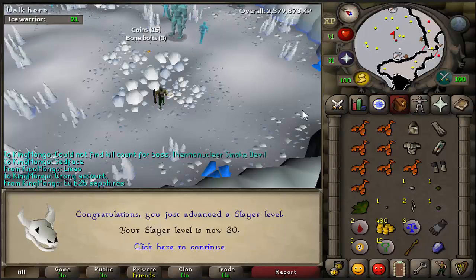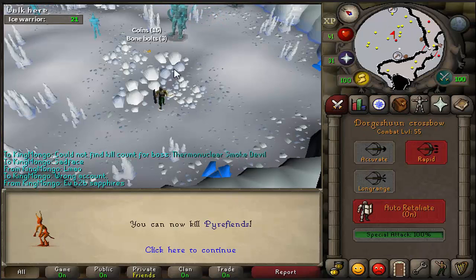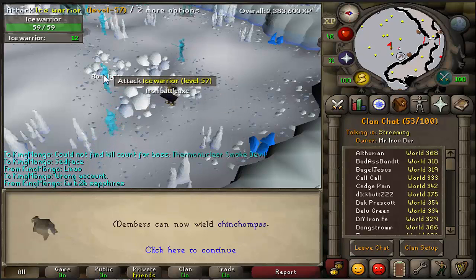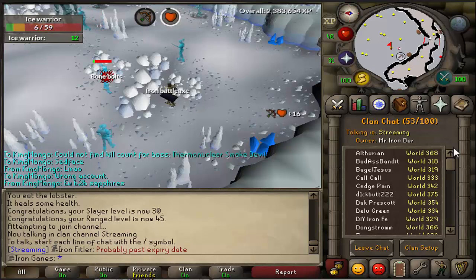Level 30 Slayer coming in. We can now do Power Fiends, which are pretty good for level 2 Blue Scrolls. So who knows, maybe Ranger Boots incoming? 45 frames. This task is absolutely amazing. I think I started with 54 and the XP is just great. I honestly love this task. It's awesome.